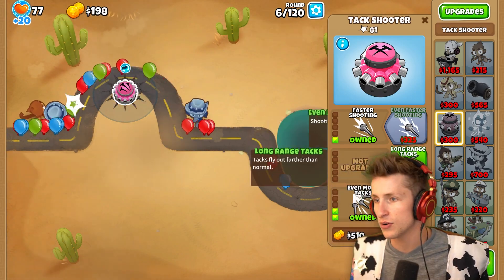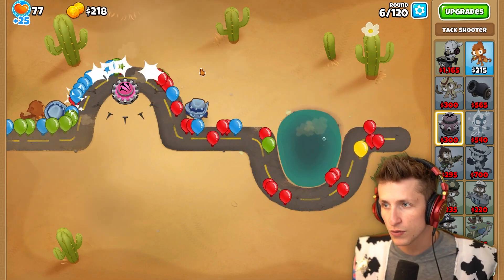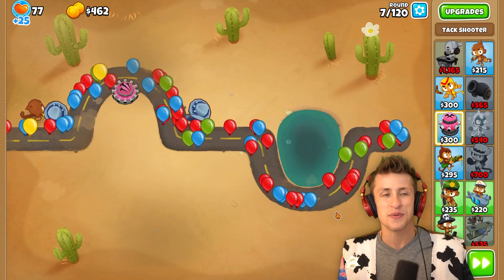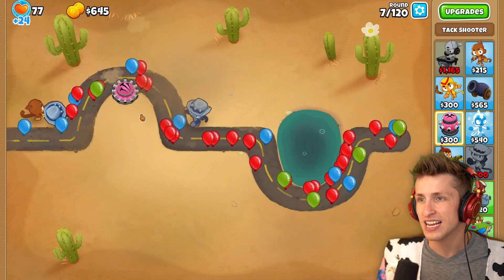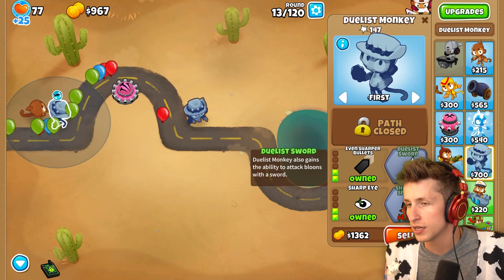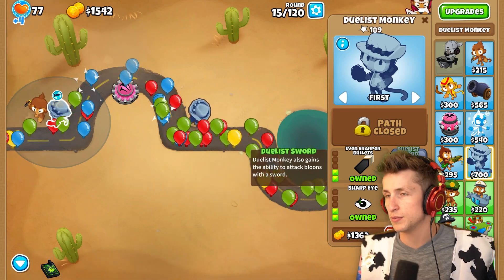Even faster shooting — there we go. I can also get long range attacks, and I can just send a bunch of rounds very quickly so that way we can get through all of this. That's what I love about being able to send rounds faster — it makes everything so much nicer. I need to get this guy his duelist sword. That costs $1,600. That's like the dream — I feel like that's gonna very much so help.